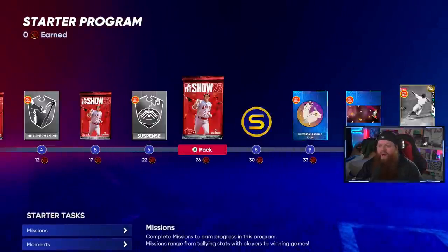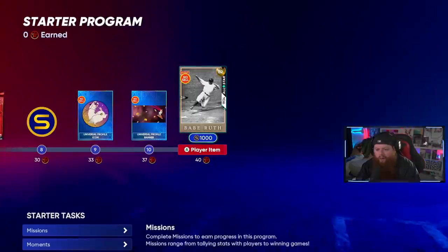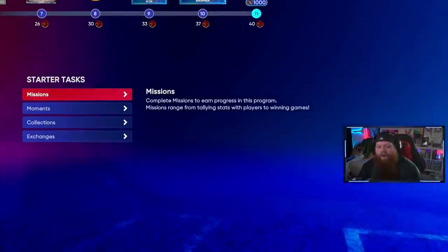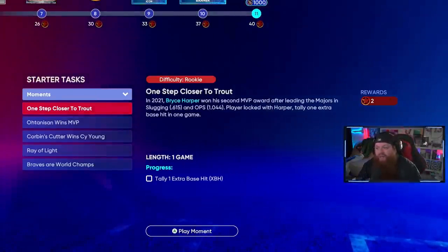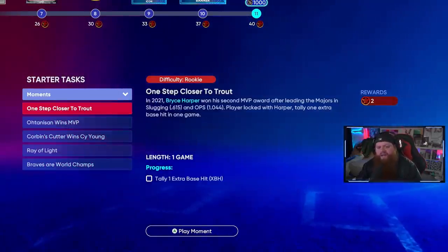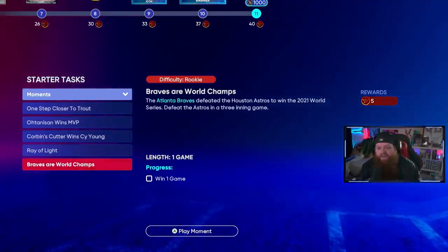Babe Ruth has 77 power, 86 pop, solid contact at 84, and 69 defense — he's not great defensively, but when you're hitting bombs, do you care? To unlock this card you need 40 stars for the program. There are moments you can do, but you're only going to get about 15 stars from those, and 15 is not 40.